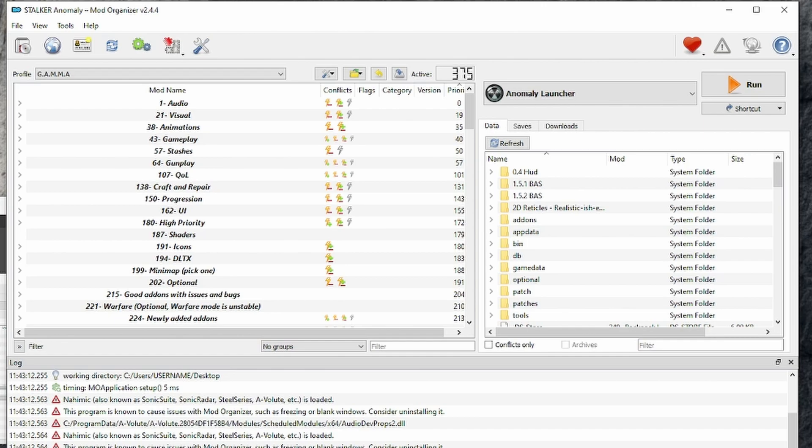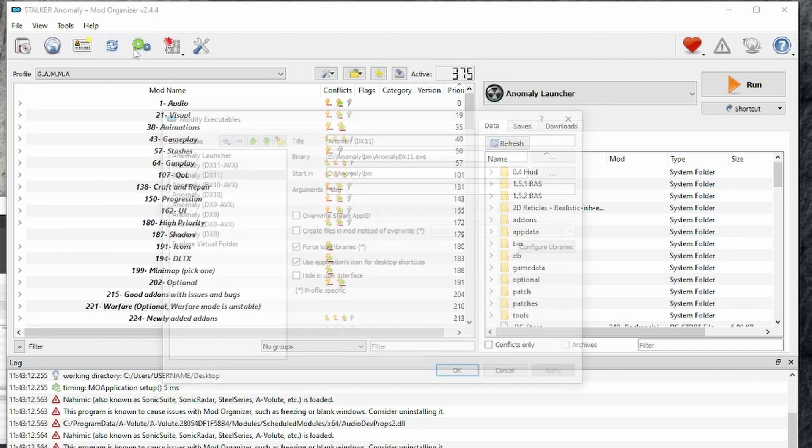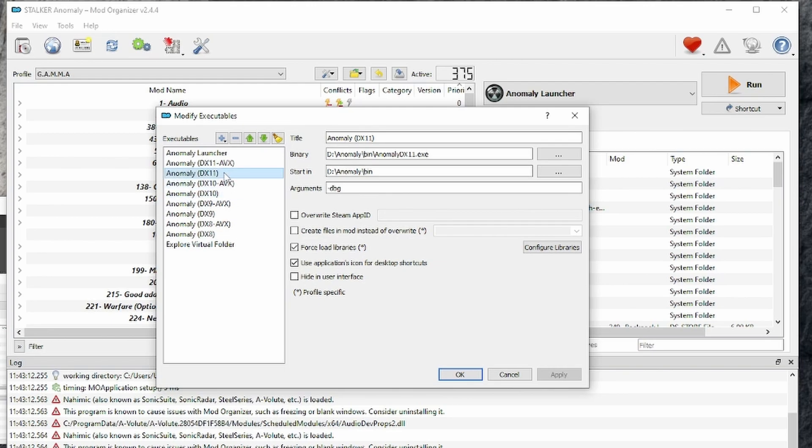Debug allows for various different things, and what I'll do is show you how to enable it and then the menus in game. So first thing: here we are on the mod organizer. It's really simple now to enable debug mode — it used to be a lot more complex. If you have everything selected as you usually would, then you click 'configure the executables', select Anomaly, whichever DirectX version you're using. I use standard DirectX 11, and then in arguments you just type in minus dbg, or dash dbg.